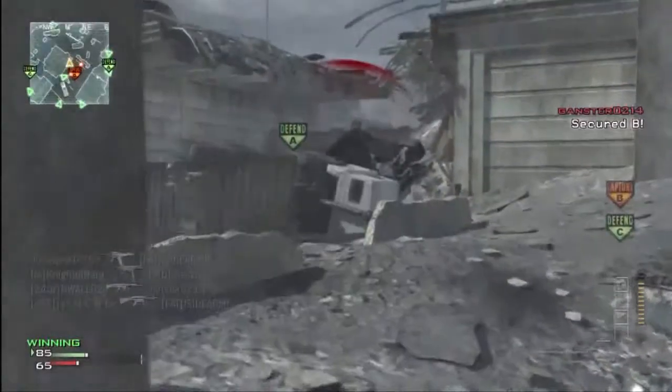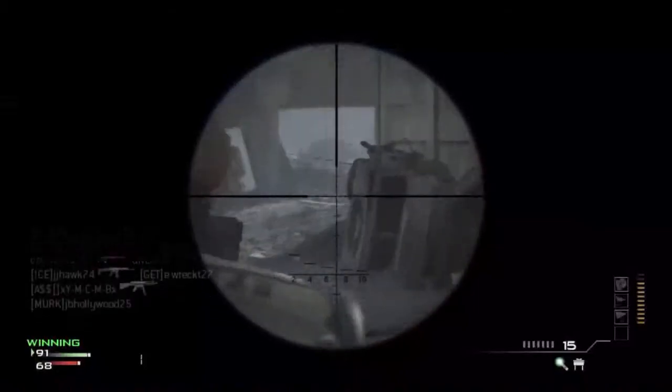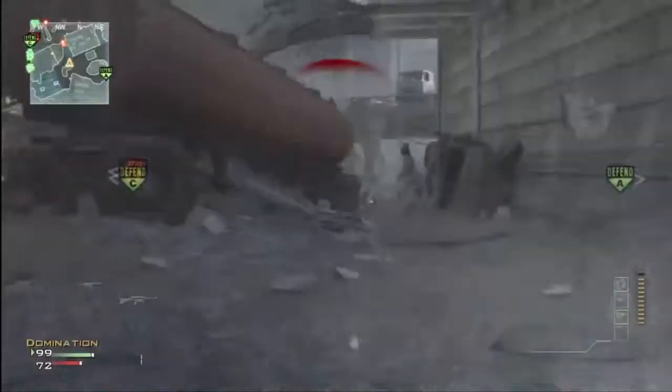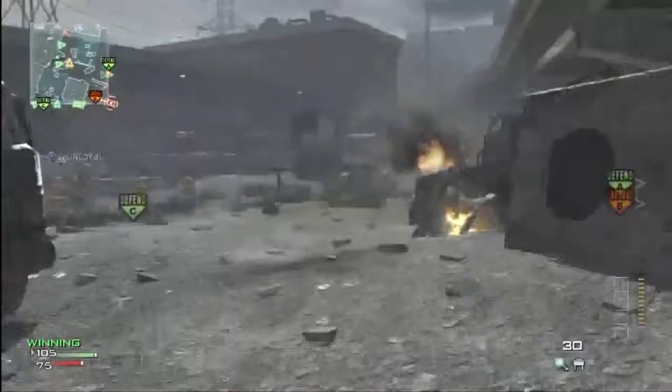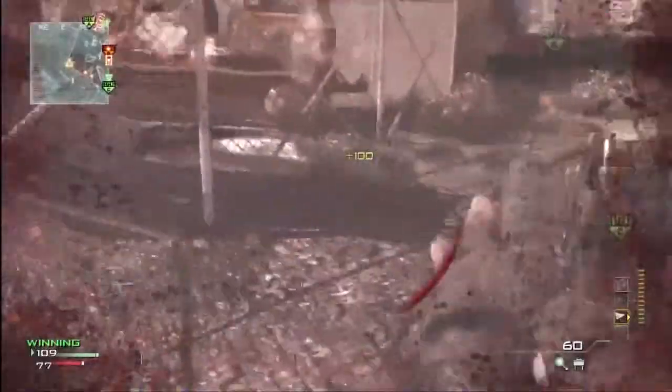I put down a tactical insertion — didn't really help — but we're gonna rack up these kills to get to 12, which will get us to the Stealth Bomber. The Stealth Bomber is great because you can put it down and they don't know where it's coming from. They pretty much have to look up, and even on a map with a lot of cover, if they're near the sides they still get pretty messed up from it.